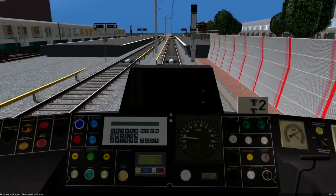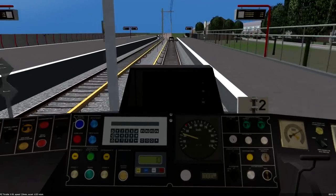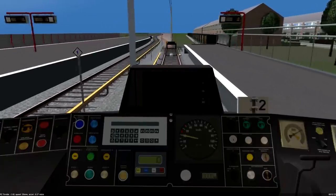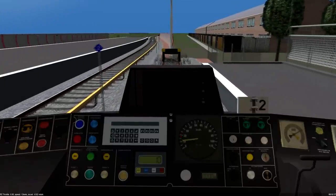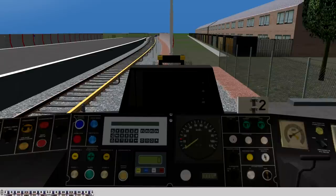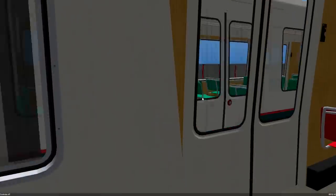Another AI train — that is on a different line. I may do more videos if this simulator turns out to be nice. But this is a short line, and I have two minutes to wait here. So — stop the train, open the doors, shut this cab off, and I will go to the other end of the train. Oh, AI train coming in.